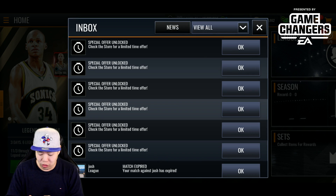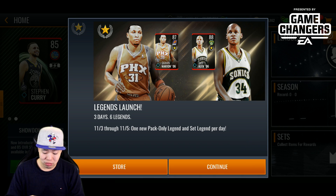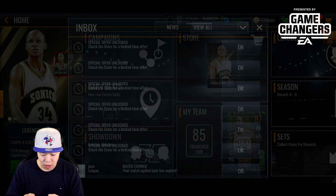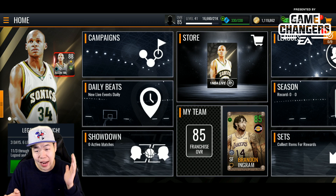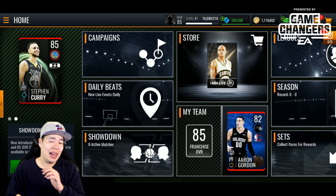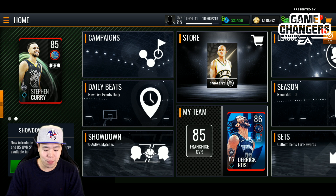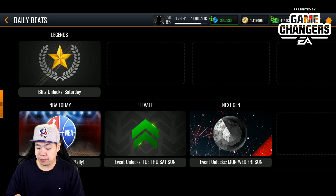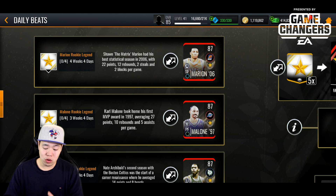If you go to the news, it's going to show the Legend launch — three days, six legends, that's interesting. There's actually going to be some legends appearing over time, which is really good. The NBA season is starting up so we're going to get a lot of cool stuff. First of all, you might think it's in Campaign — it's not. It's going to be under Daily Beats. You've got NBA Today, Elevate, Next Gen, and then the Legend one right here. It's a very cool unique UI hub.